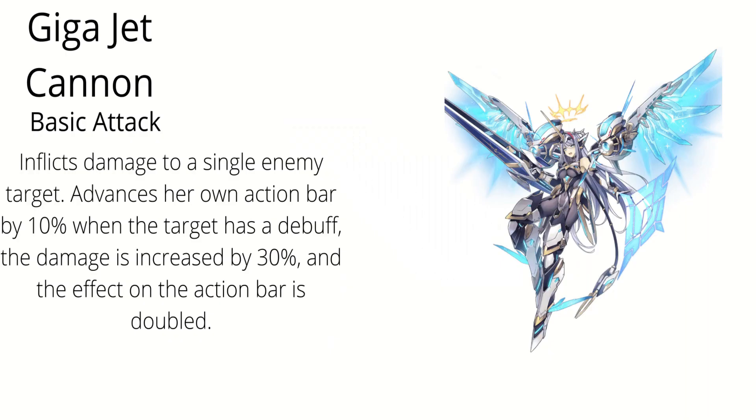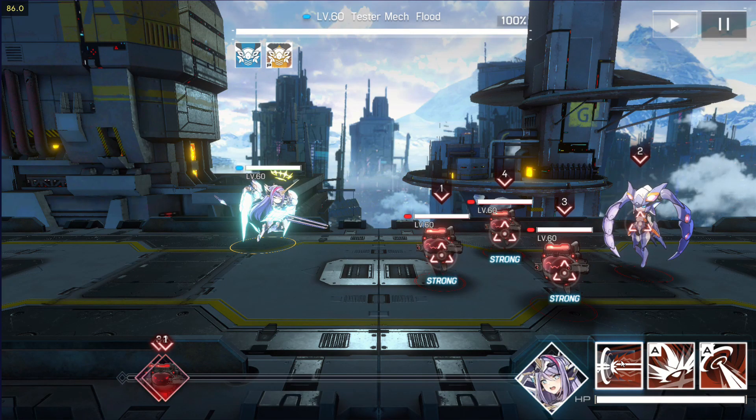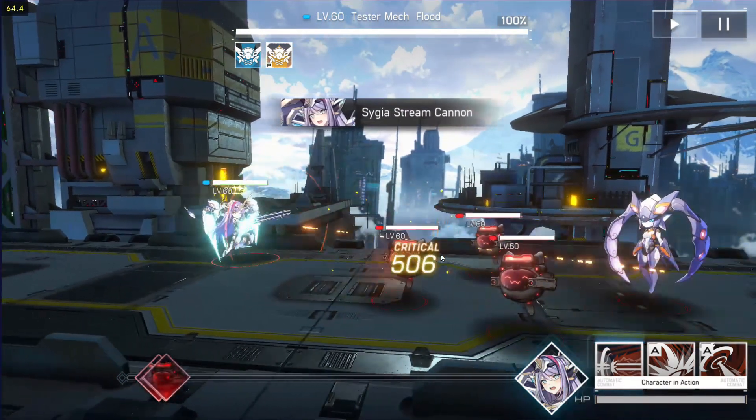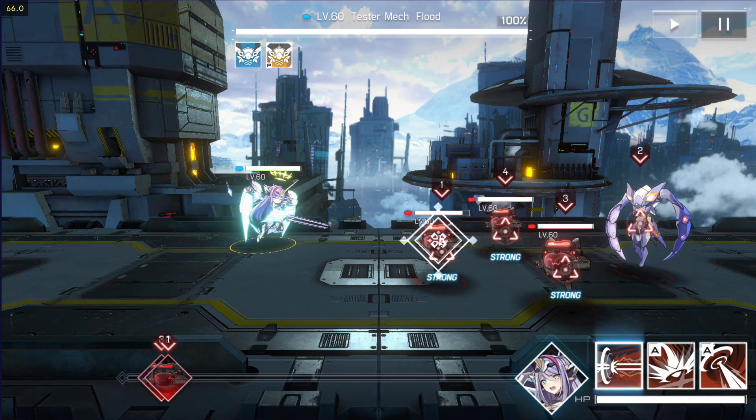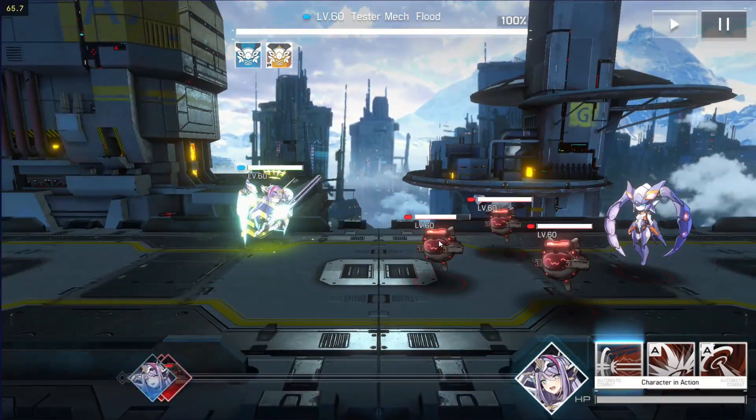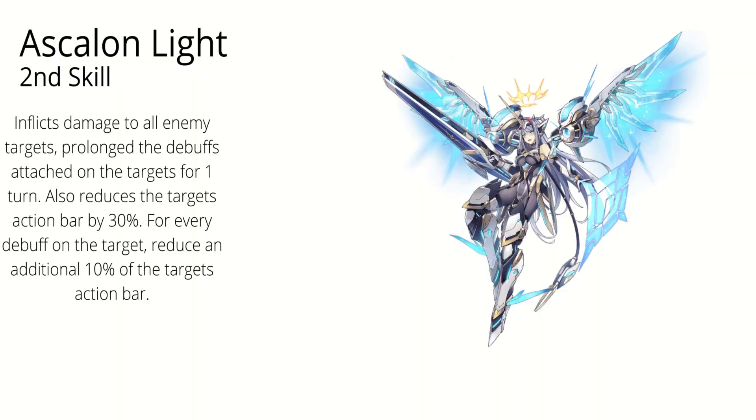Let's check her skills out. Her basic attack, Giga Jet Cannon, inflicts damage to a single enemy target. It advances her own action bar by 10% when the target has a debuff. The damage is increased by 30% and the effect of the action bar is doubled. This skill synchronizes well with other debuffers and with her ultimate skill. That action bar gain is the main thing — a total of 30% action bar gain when the skill is fully upgraded and the target has a debuff.